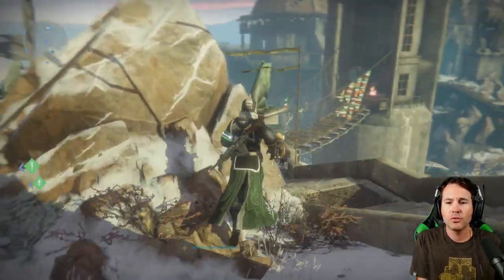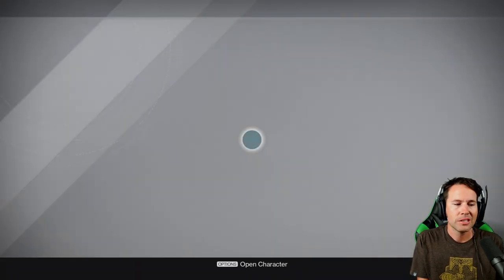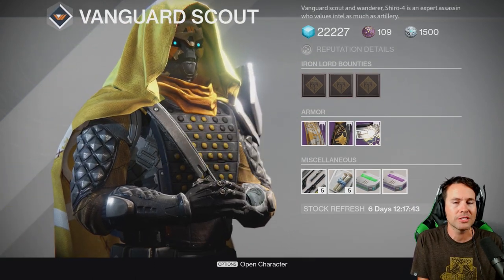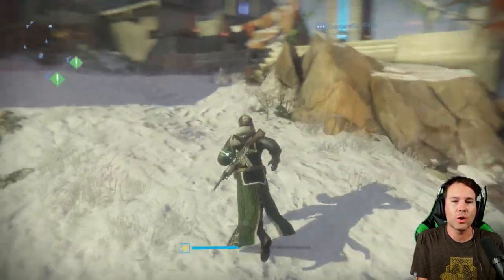When you first get here, there's a few things for you to do. There's all the things you'd expect to find in a tower. You have the bounty tracker. You got this dude down here — this is Shiro. He's kind of like Lord Saladin's right-hand man. He's not as cool as Cayde, but he's a close second. You're going to go to him a lot looking for missions and questlines.